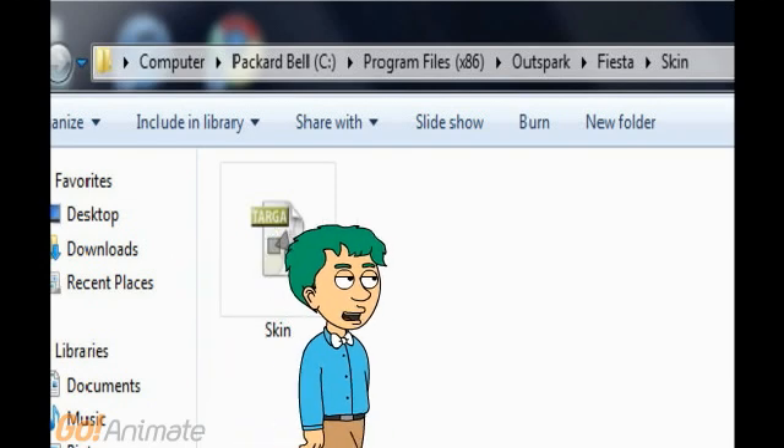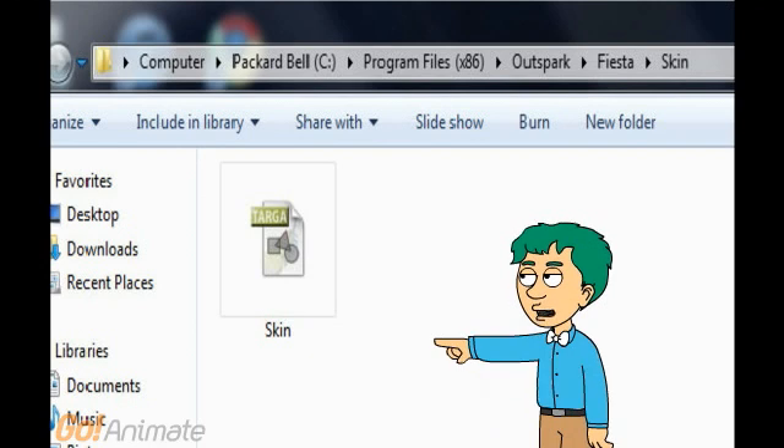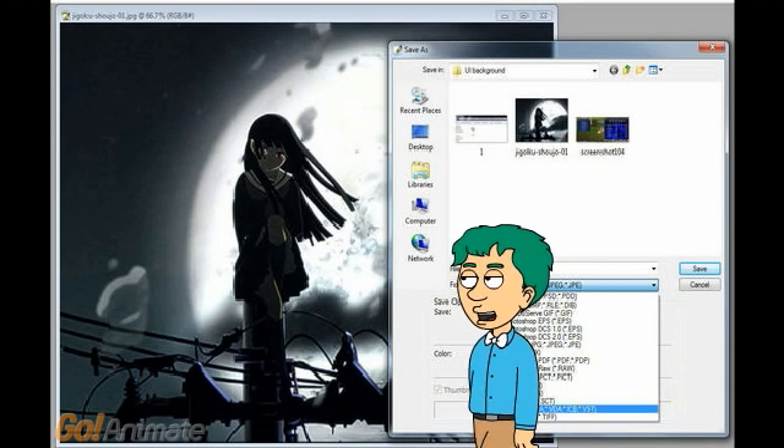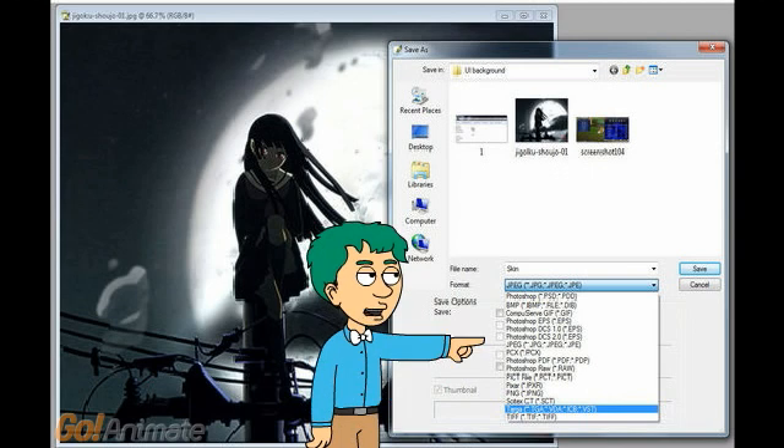The file located in the Fiesta skin folder is the key to changing backgrounds. If you delete the skin targa file, the background will always go back to default, so don't worry about deleting it. Once you have the image you desire, use image editing software, name the image 'skin', and save it as a targa file.